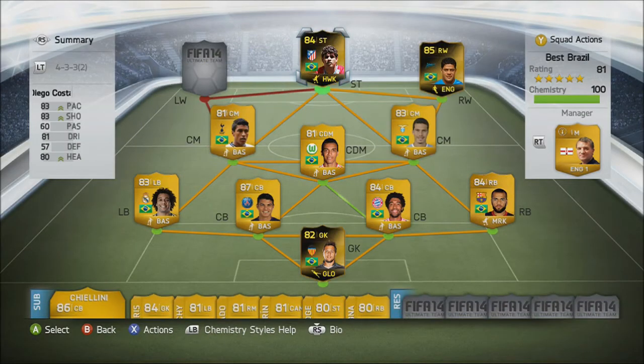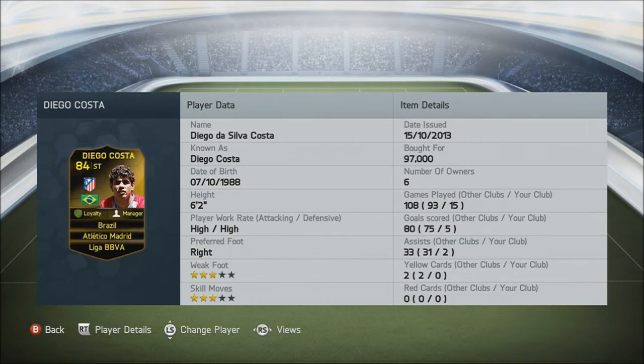Diego Costa plays for Atletico Madrid — high work rate, 97,000 coins and 5 goals in 15 games. He has got 2 assists, costs 97,000 coins, only 3 star skills, 3 star weak foot, but he has got like 70-80 strength so he is pretty strong on the ball. I kind of really like this guy — he's got some nice goals. He is the best in-form Brazilian striker and he is very good.